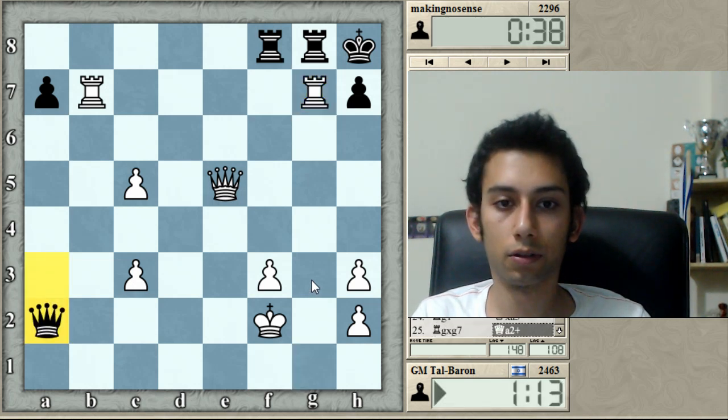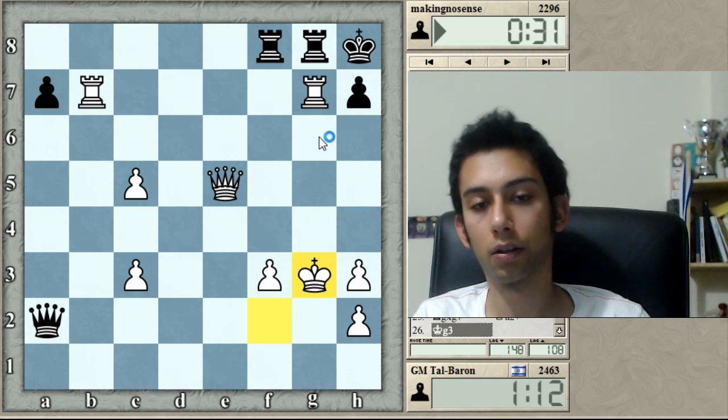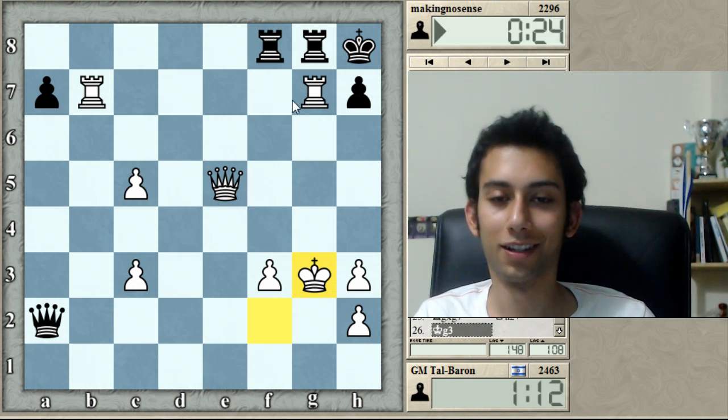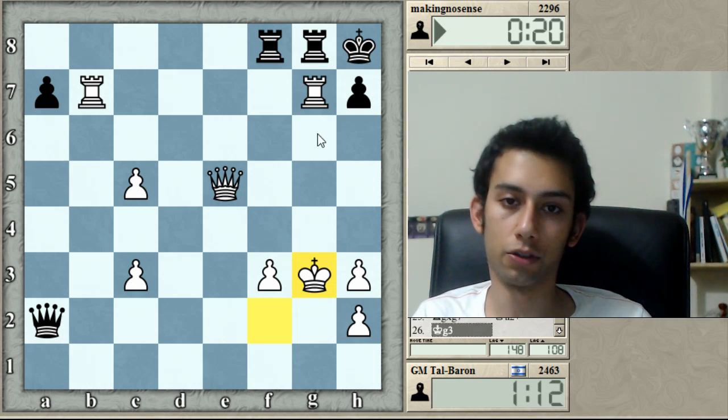Should be made quickly. Queen f7, rook g6 check — actually, rook bf7 is good enough. Rook f7, rook g6.